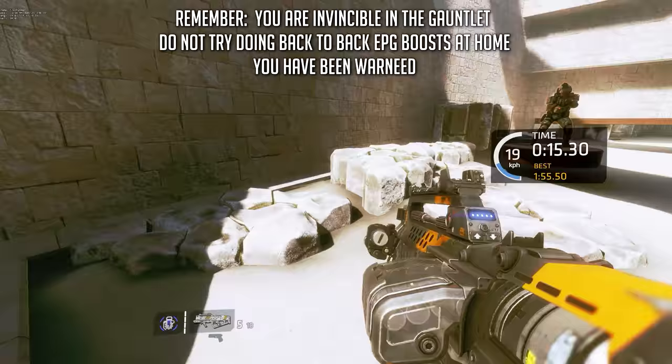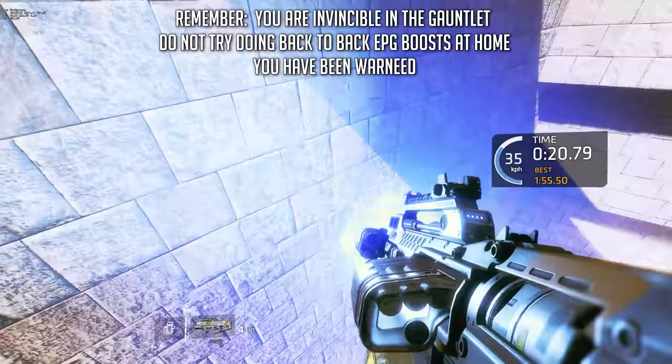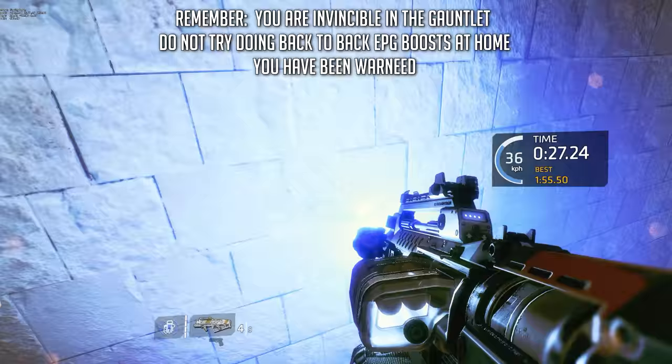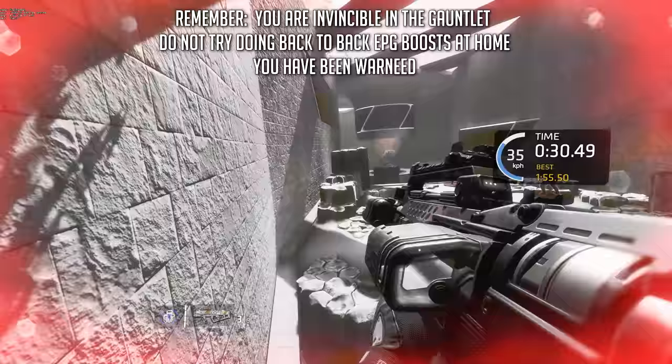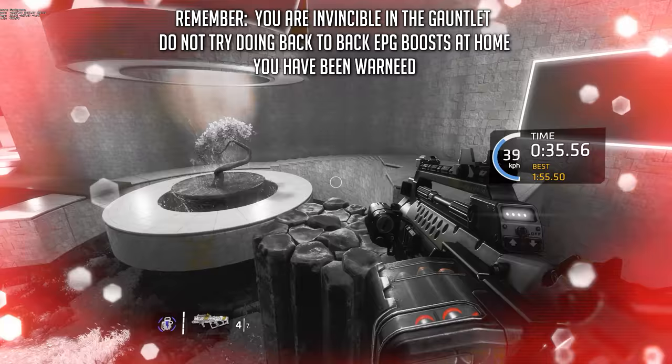The EPG is probably the most fun gun in the game for me, but it's not something I'd ever bring into a sweaty tryhard game. Reach for this gun for fun, or even utility, but not for competition. One super cool usage of this weapon, which can't be replicated by any other gun in the game, is that you can rocket jump with it, just like in old school FPS.